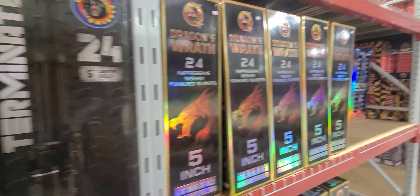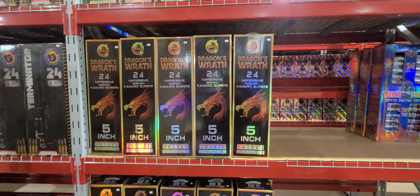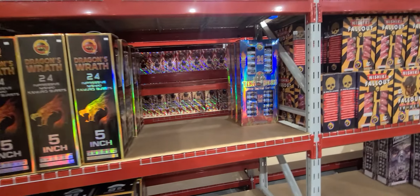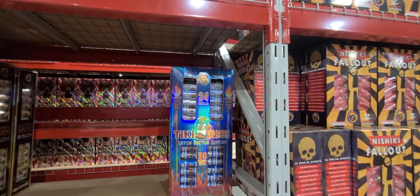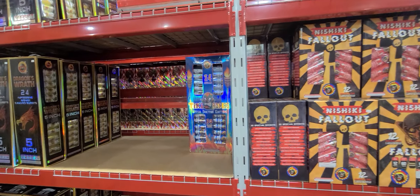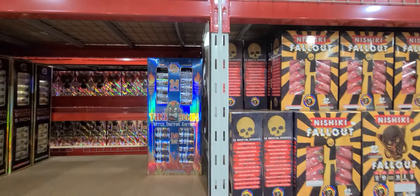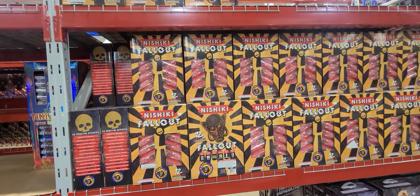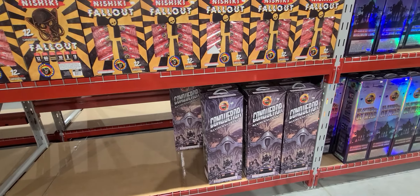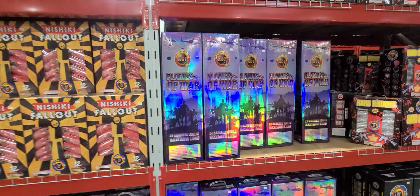I'm trying to squeeze in here — big dude, small gap — there we go. Dragon's Wrath, $70. Tiki Bombs for $114 — 30 colorful breaks, 24 shells, Witch Doctor Edition. Nashiki Fallout, $50. Conqueror, $70.